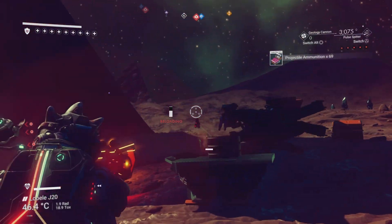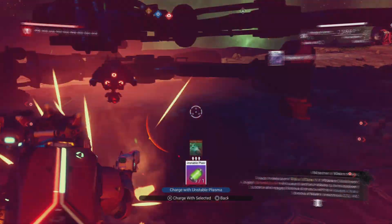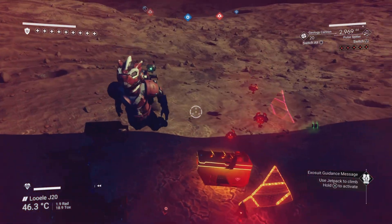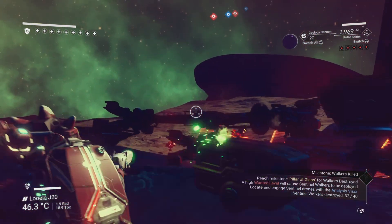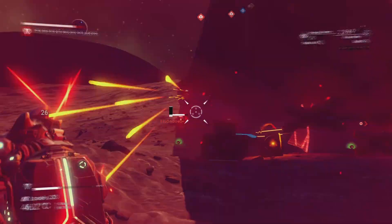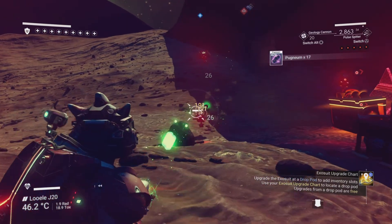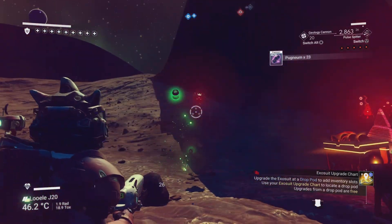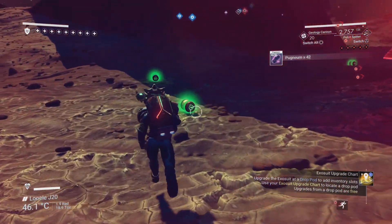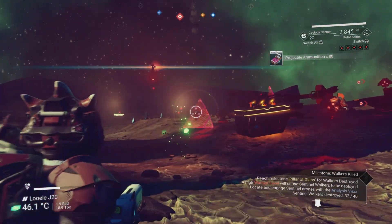Once I take out this last wave, something interesting will happen. Watch — it goes blue instead of red on the sentinel warning lights at the top and it says sentinels have been disabled. I quite like using the pulse spitter right now because it gives a little bit of fire damage, so when you get the health down to about five percent left you can stop shooting and the fire damage finishes them off.